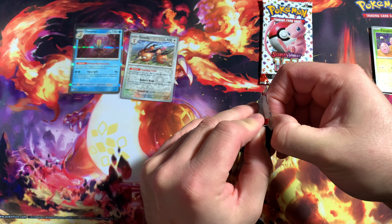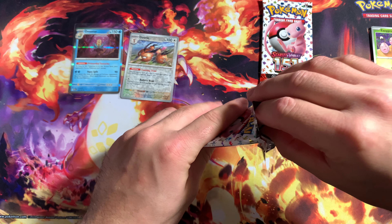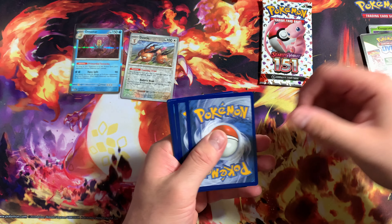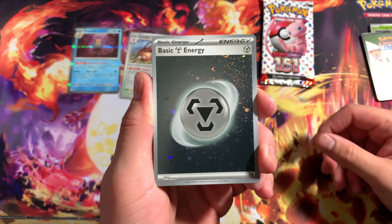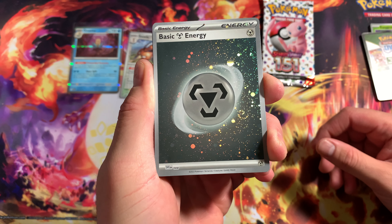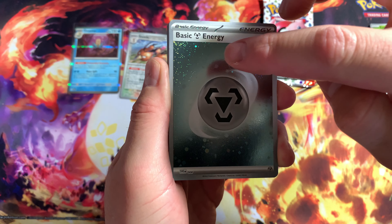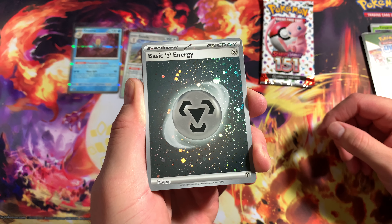Let me know what you guys think about this set. I think they could have done a better job on the artwork for the Charizard alternate art - that's just my opinion. Anyway, we got energy here. See, this is what I'm saying - they should put one of these holographics with the swirls. We've got like three swirls - got that big one right here, one on top, and one hidden on the top corner. Awesome artwork on these ones though for sure.